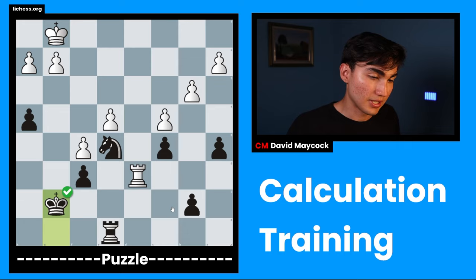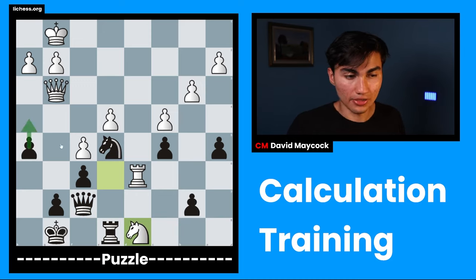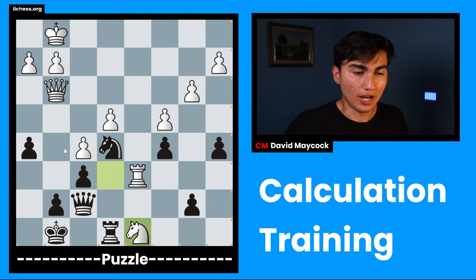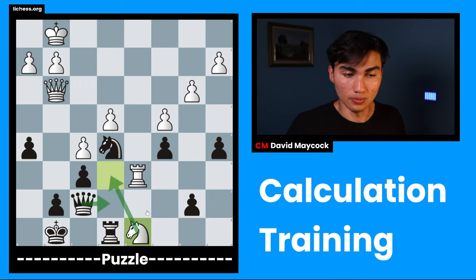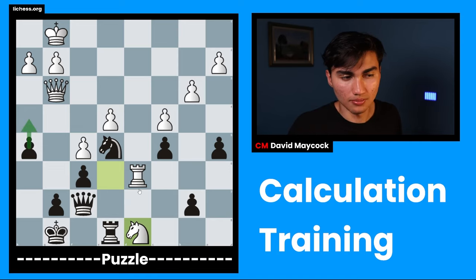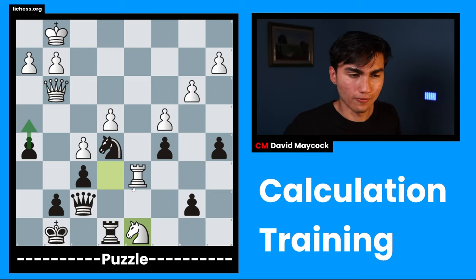I was struggling at the beginning because I didn't find the h4 idea — I should have included that in my candidate moves. I failed to do that because h4 is a very forcing move and it escaped me since I didn't think of the motive of Nxe6 and Qxg7. I only realized that once I started calculating. I should have stopped after Qe7, Nxe6 and listed candidate moves more strictly. It was a lack of discipline going through each forcing move, each move that creates a threat. Thank you very much for watching — if you have any questions or suggestions, please let me know, and as always, have a nice day.